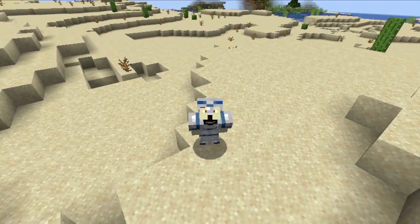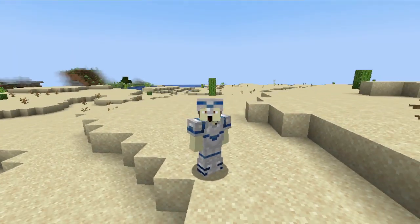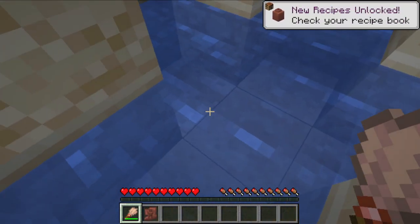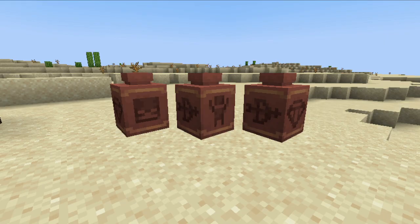Next after the armor trims, we're moving on to something that we've long been waiting for: archaeology. You can brush away suspicious sand found in desert wells or desert temples to find different things such as pottery shards or the sniffer egg. You can use the pottery shards to craft a pot, and depending on which pottery shard you've got, the pot will look different.